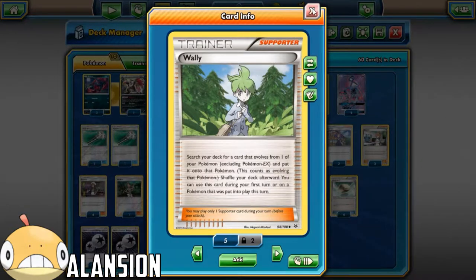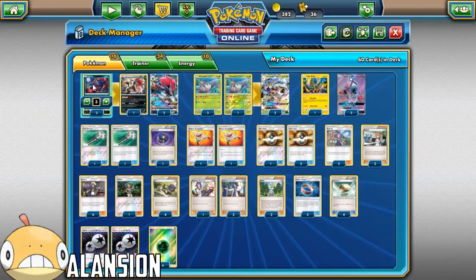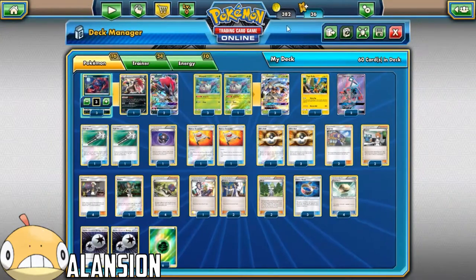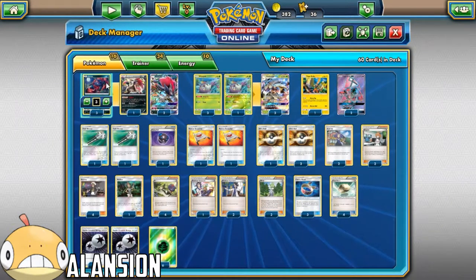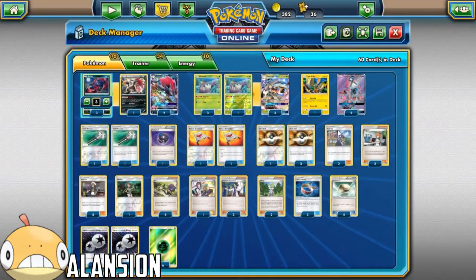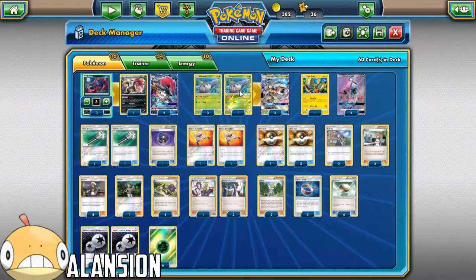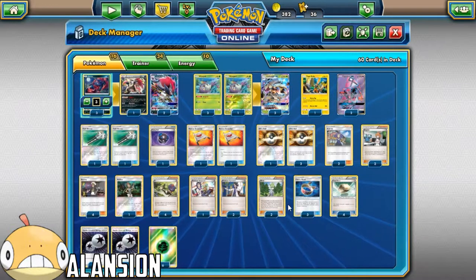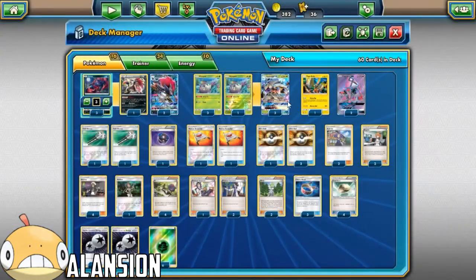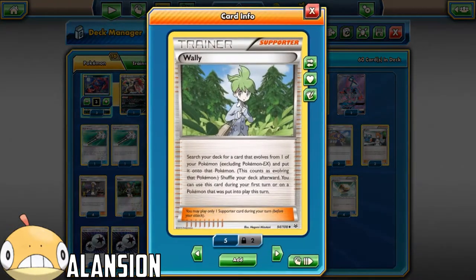2 Wally. Some people might question this, but if you think about it, if you've got a Zoroa out in the field and you want to start digging for stuff, all you gotta do is Wally it. You can also Wally up Wimpod and Glissapod as well - just get a Glissapod straight up and then you just start going. I like Wally a lot in this deck.